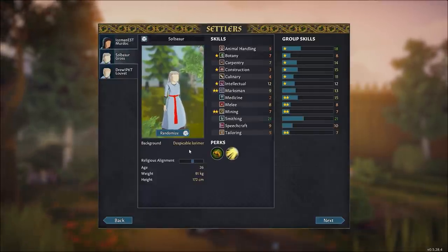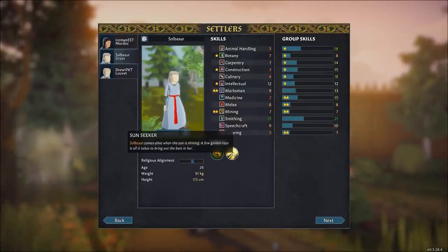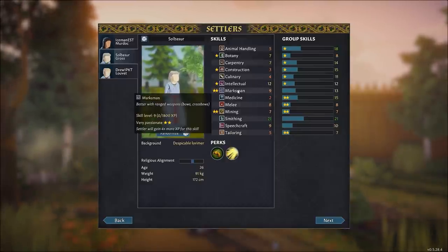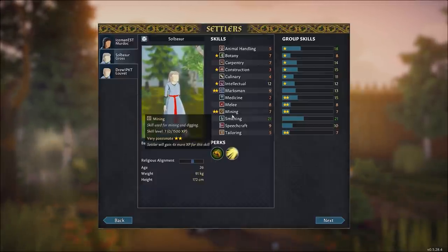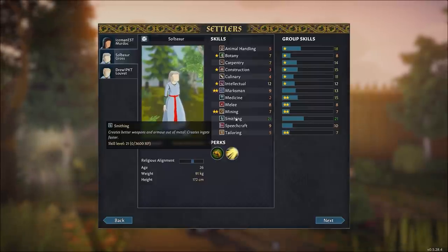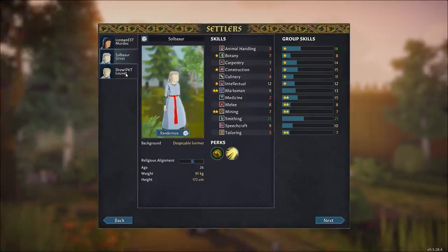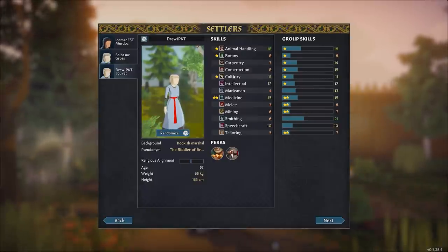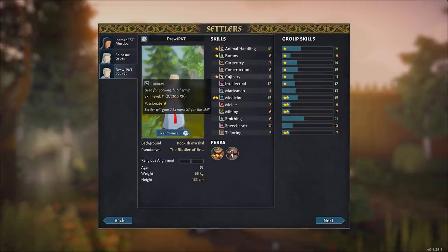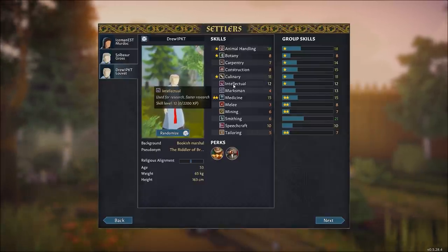Solbaser is a despicable Lorimer with Industrious and Sunseeker — she likes being outdoors in the sun. She has passion in intellectual, which is great for research, and in marksman, helpful for building up combat skills. She's also passionate for mining and very talented at smithing. Some passion in botany could be useful for early game farming.